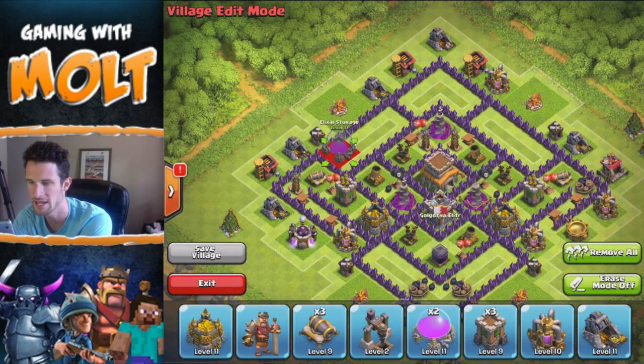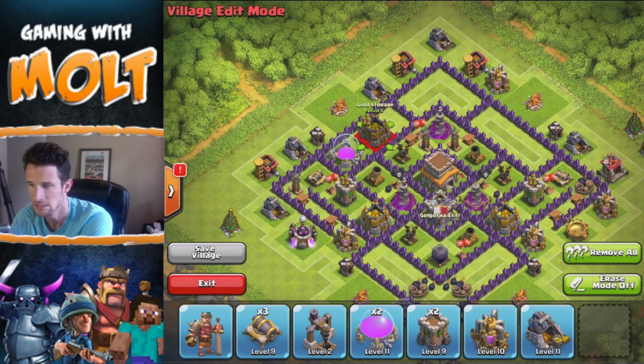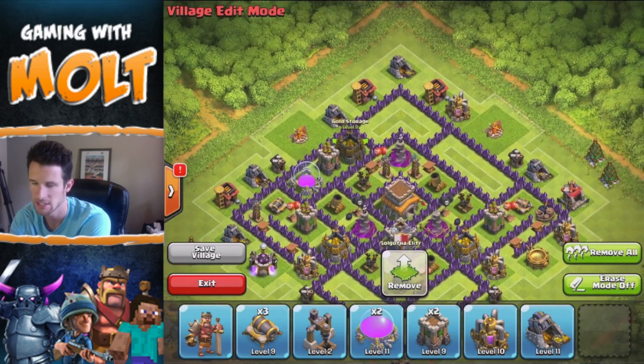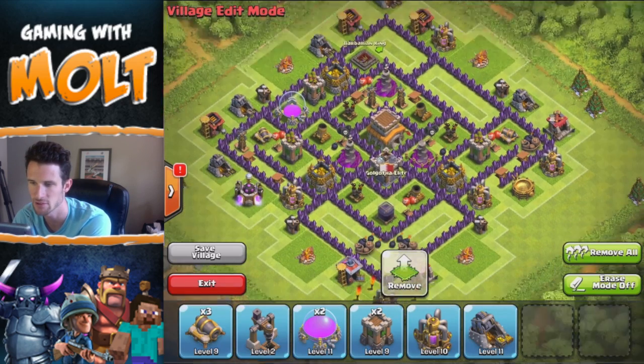We have the same thing over here on this side with the archers and the cannon. Now we're just gonna continue working our way around the base — we're gonna put that elixir storage right there, bring in an archer tower right here, and just bring in another storage.